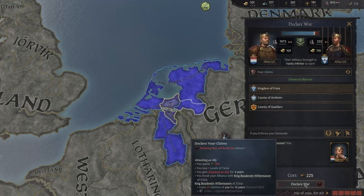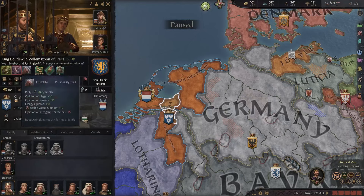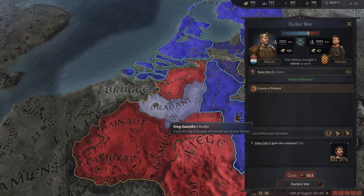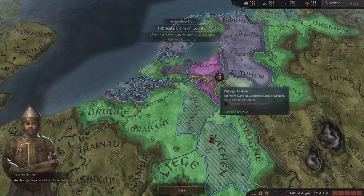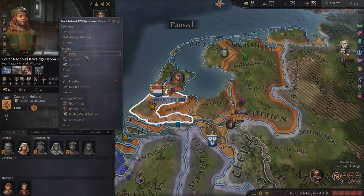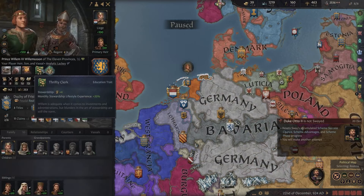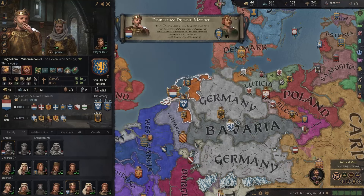Can we go to war with King Baudouin for his claims? We'll break the alliance, which reduces our fame. What if we try to murder him? That will definitely not work. At some point we'll probably inherit those titles again, so let's just focus on getting more titles of Lotharinga. We'll also need to go to war with Frankia eventually, but that's still too far away. We already have 20 development in here.